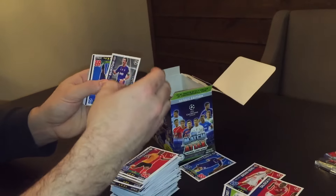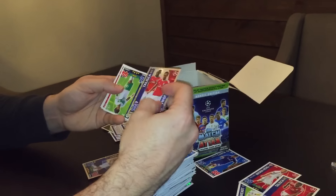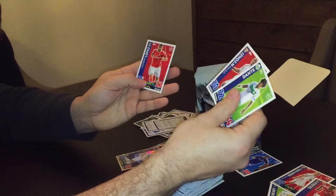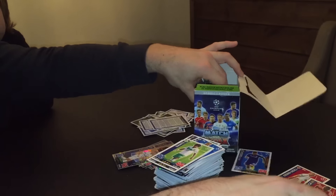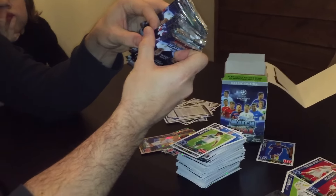We've got a Poupon Captain, Ivanovic, Taliska and Jonas, Dante and Zonzi and Lopez. Still got 22 packs left to open.